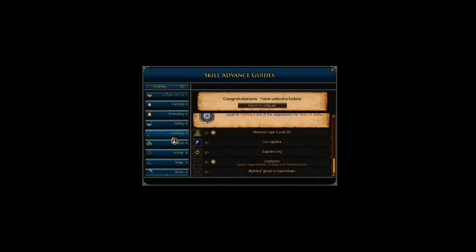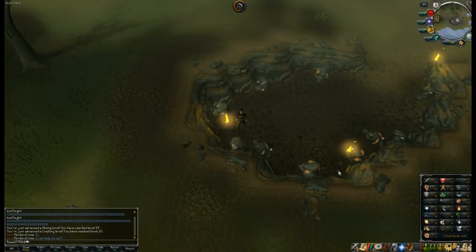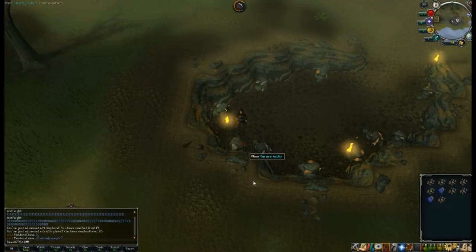Let's see if I get a magic... enchant sapphire, level 7. Got it. I need to make a ring of recoil, which you do by making a sapphire ring and then enchanting it.